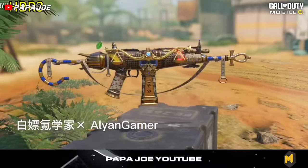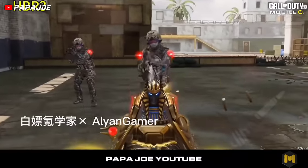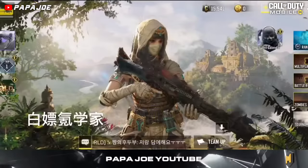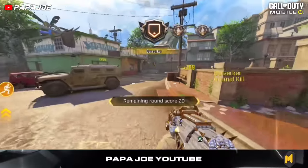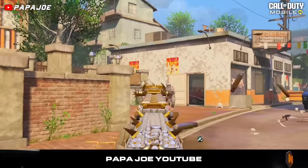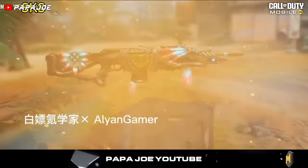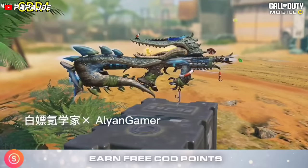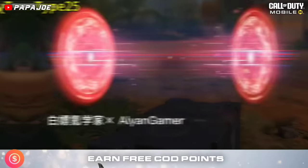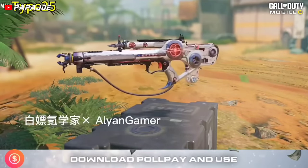The HBR-3 Assault Rifle is getting a Legendary version called Lucid Sands for the new Season, which will await us in a Lucky Draw with the Epic Clepto Ageless Sands Operator and other items. New Lucky Draws also await us with items such as the Legendary SKS Watcher Blueprint, the Legendary CBR-4 Gator Gulled Skin, a new Legendary Type 25 Laser's Edge Blueprint and other items.